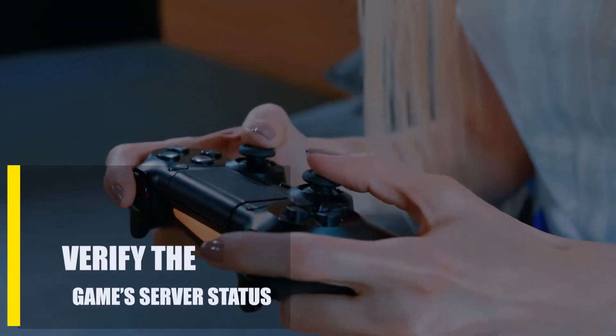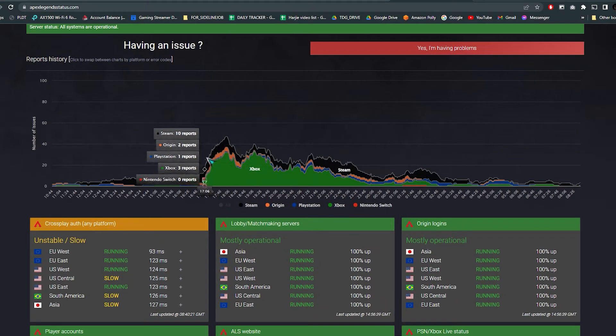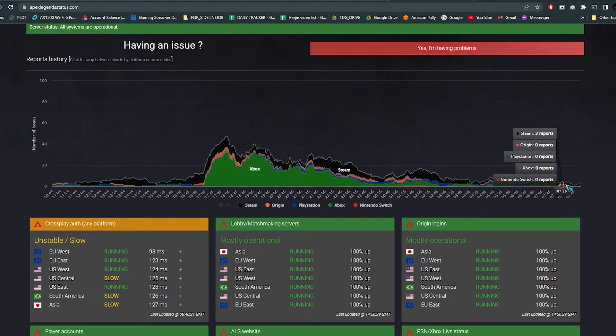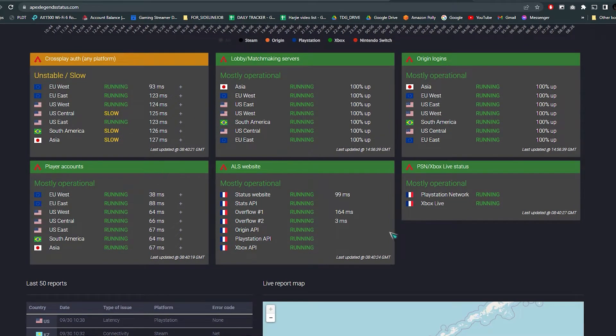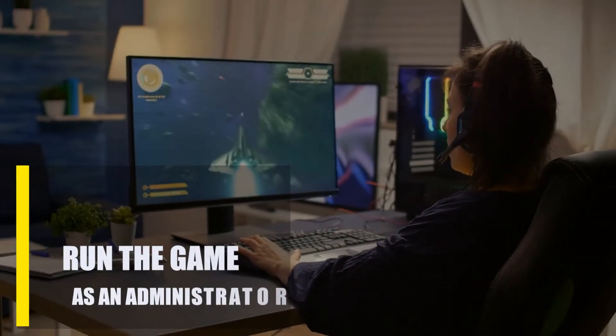First, verify the game server status. Check to see if any Apex Legends server problems have been reported before you try to fix the problem. Server downtime happens in Apex Legends just like it does in other popular online games, especially when server maintenance is being done. You can check server status by going to the Apex Legends status website, their official Twitter page, or a third-party site called Down Detector for real-time information.